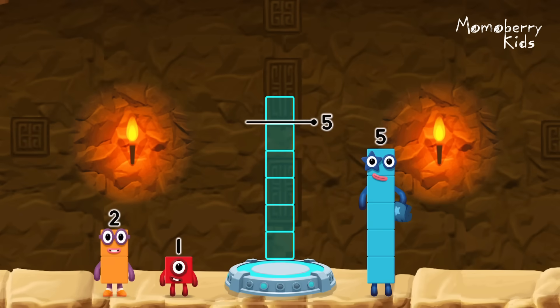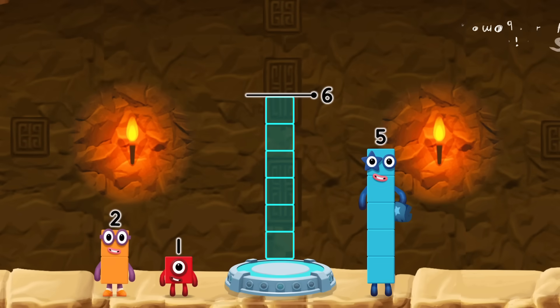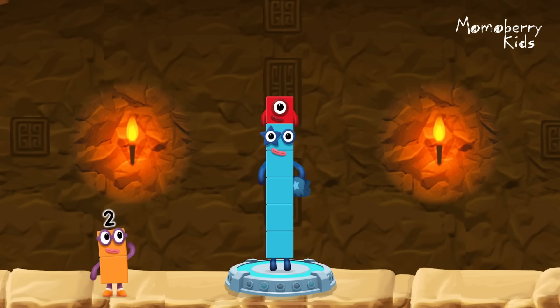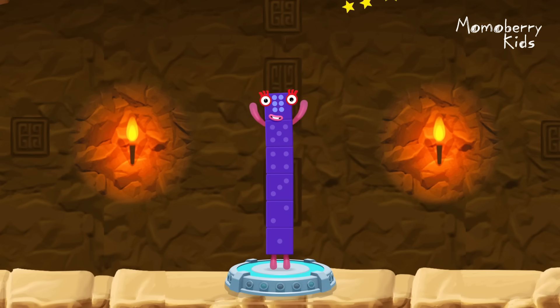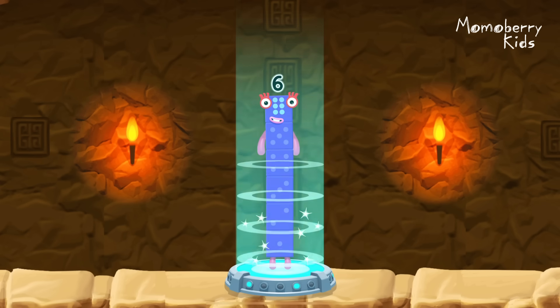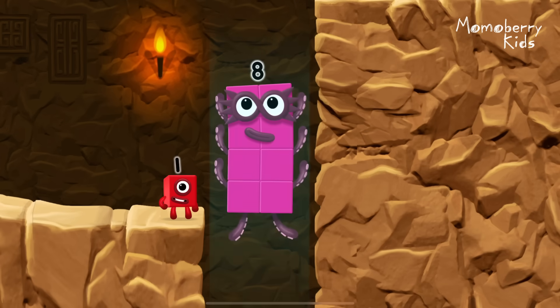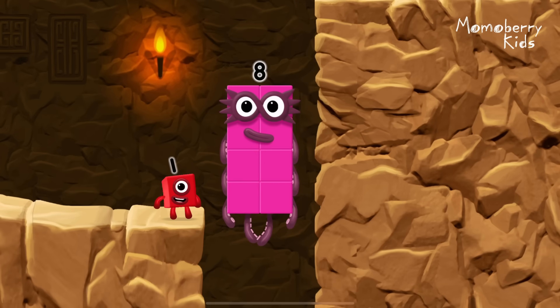Add number blocks to make six — drag number blocks into the middle until you fill all the space. Correct! Five plus one equals six. Great!